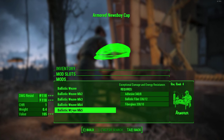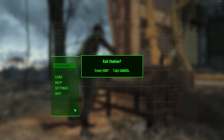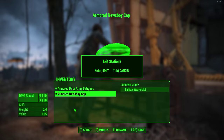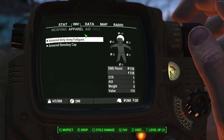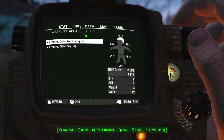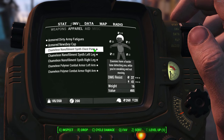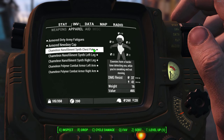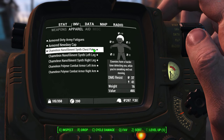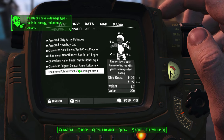You can do the same with certain hats in the game — the newsboy cap is the one I'm using. It also goes from zero up to 110 damage resistance and energy resistance. So just starting off with ballistic weave on both pieces, we already have 220 damage resistance and 220 energy resistance, give or take depending on your perks. You can also put armor on top of this, further increasing your armor rating up to around the 300 mark, which is definitely a good range generally.